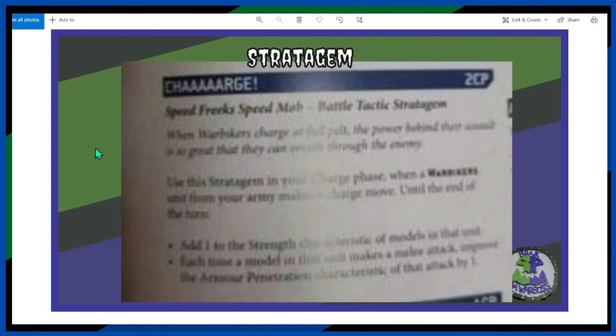In This One Charge — use this stratagem in your charge phase when a Warbiker unit from your army makes a charge. Until the next turn, add one to the strength characteristic of models in that unit, and each time a model in that unit makes an attack, the armor penetration characteristic is improved by one. That's going to make Warbikers a little bit tougher — they're pretty strong already, so this just makes them better. Brutal but not very cunning.